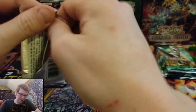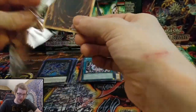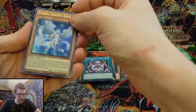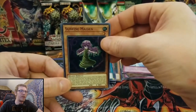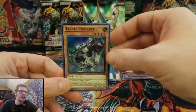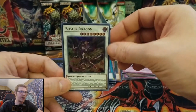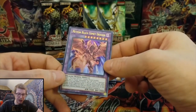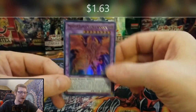Ghost from the Past — I have not pulled a ghost yet; I've opened 12 mini boxes. Starry Knight Astel, Sun Vine Maiden, Tackle Crusader, Buster Dragon, and we got a Meteor Black Comet Dragon — very cool artwork.